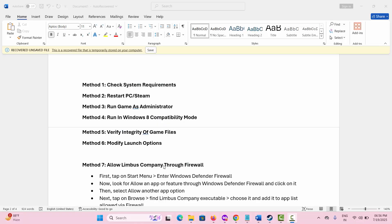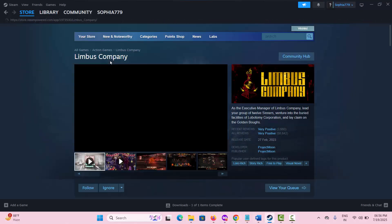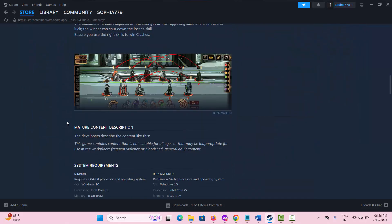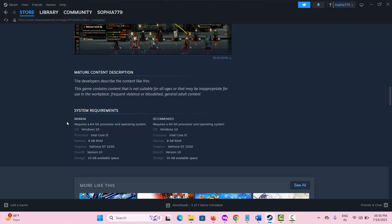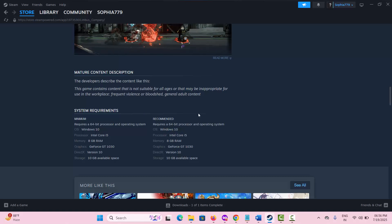The first solution is to check system requirements to play Limbus Company game. For that, go to Steam, click on Store, search for the game, and then scroll down to find the system requirements needed for the game to play on your system. Check it and then try to play the game.